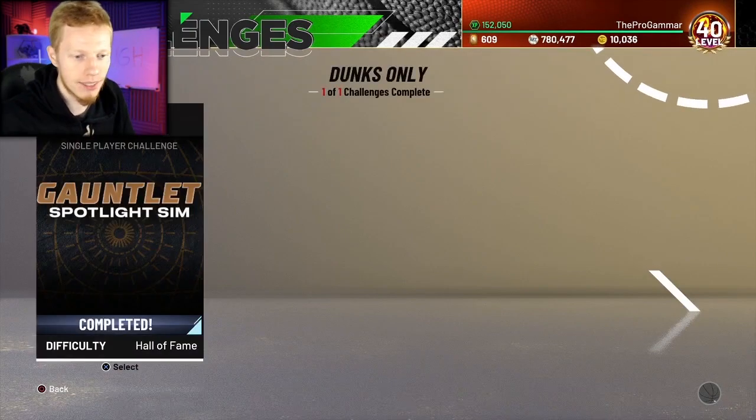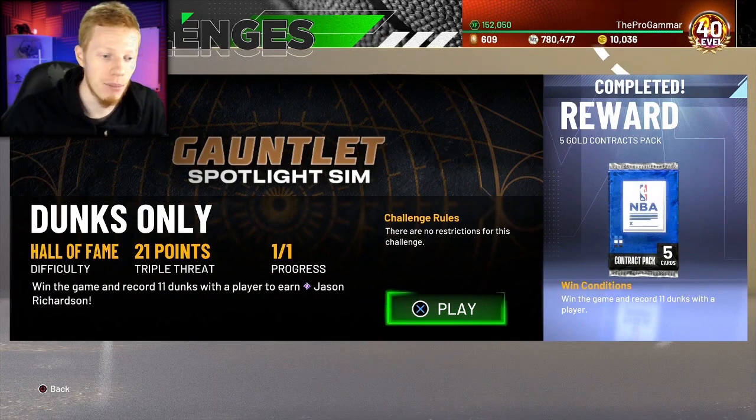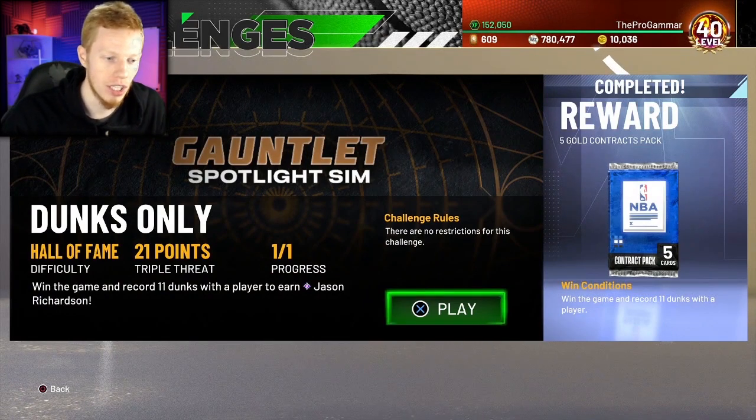If we take a look at this challenge: Hall of Fame difficulty, 21-point triple threat — win the game and record 11 dunks with a player to earn Jason Richardson.